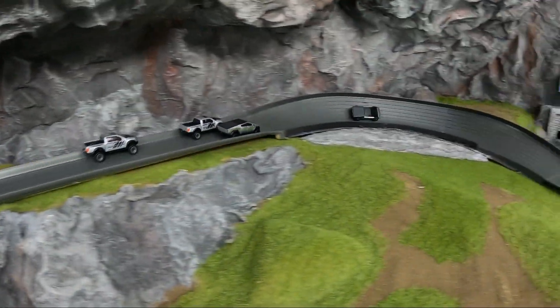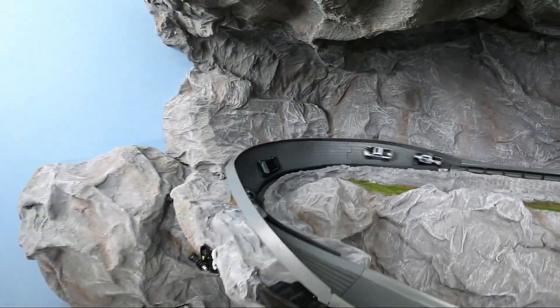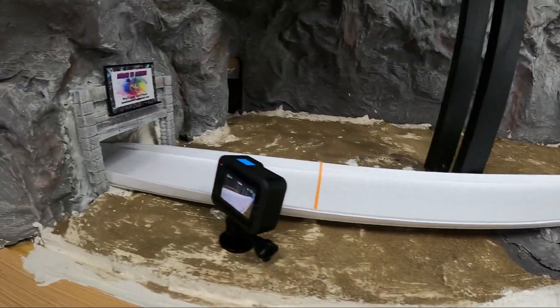Ford gets their chance on the inside, Tesla on the outside. Tesla able to win the race up top again, and in the back Tesla is able to get ahead of Ford as well. These trucks are flying down the track — Tesla with first and second, and back-to-back wins. Ford is getting worked so far.